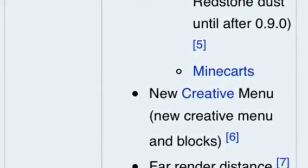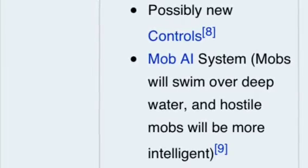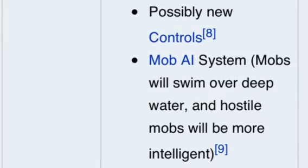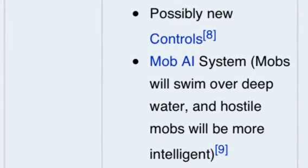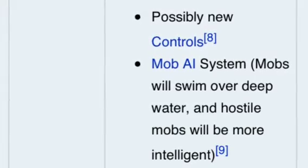Minecarts. A new creative menu. They're also going to be adding a smarter AI system for mobs. They're adding a bunch of different things, like shadows and better water.